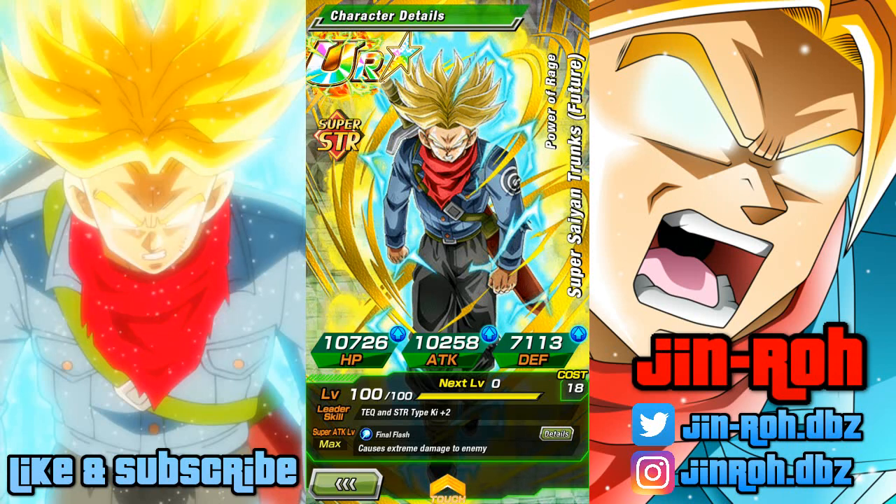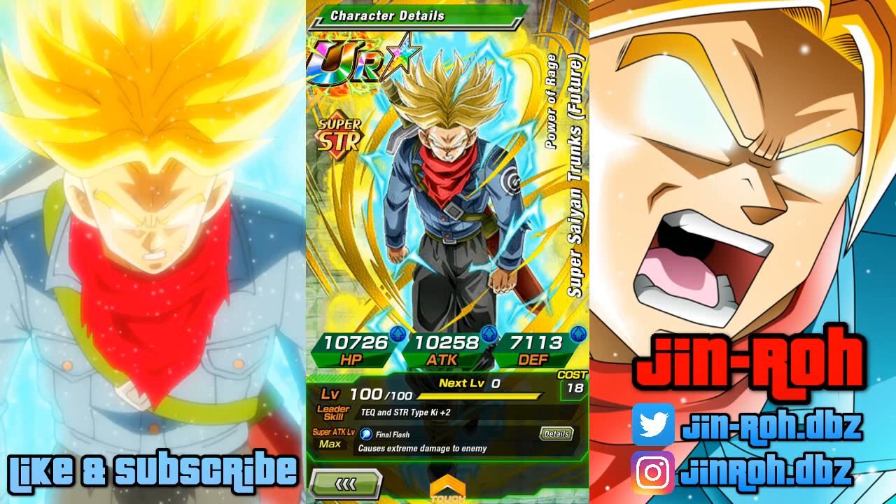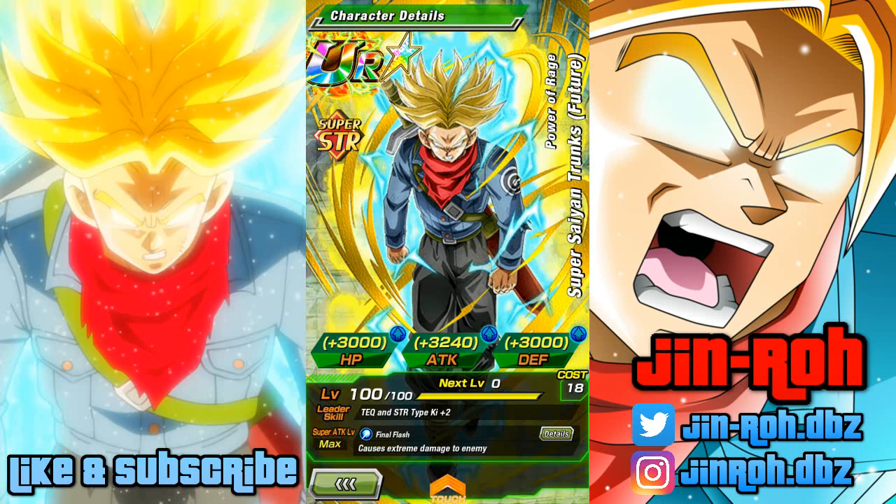My leader is Super Saiyan 4 Goku, so Rage Trunks is not going to get the full benefit since he's set as my friend. I just wanted to be upfront about that. His stats overall are pretty nice at 100 percent, especially since he is a farmable unit, even though it's kind of a pain sometimes to get the SA level up. It definitely looks like a worthwhile unit.